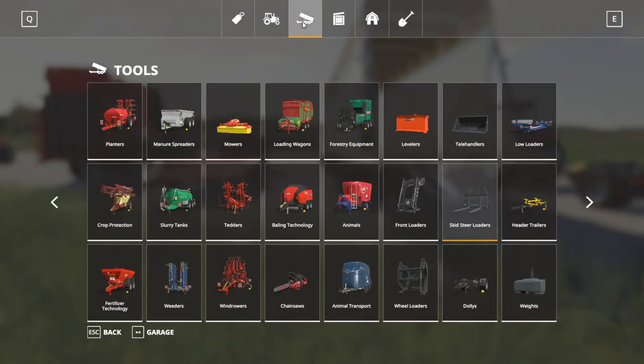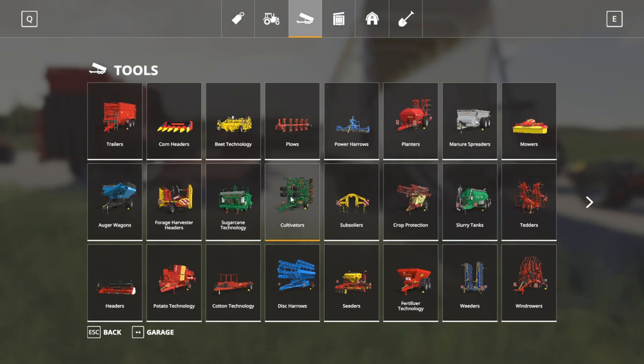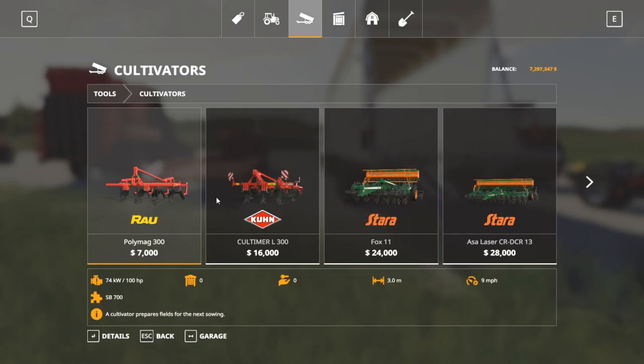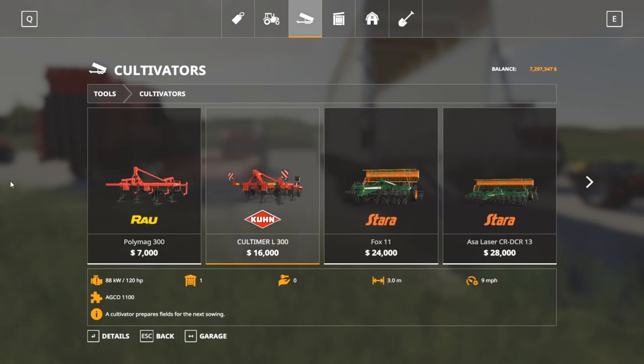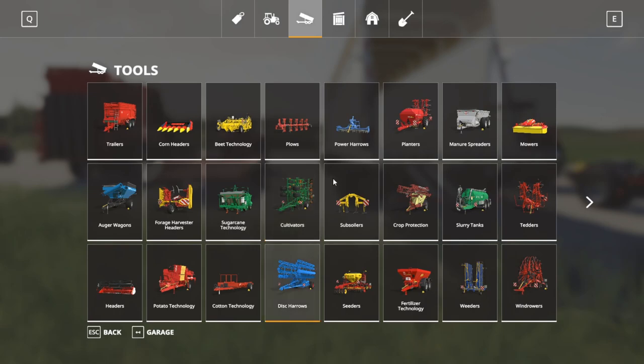Let's jump into the store. Starting with phase one — cultivators — here are your cultivator options. Any of these will work except for the seeder versions. A cultivator, a disc harrow, or a power harrow all essentially do the same job. Then if plowing is required, you either need to use a plow or a subsoiler to get that plowing state. And if you don't have a cultivator, just use one of these to prepare the field anyway.